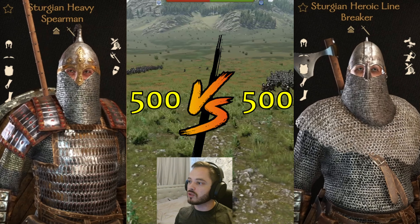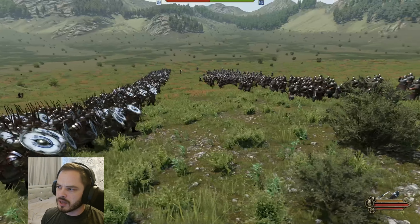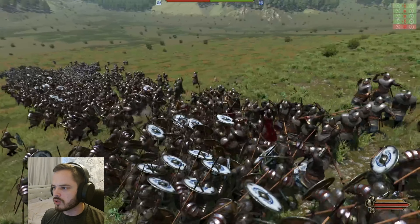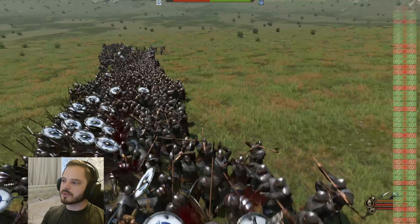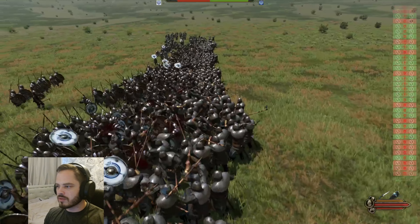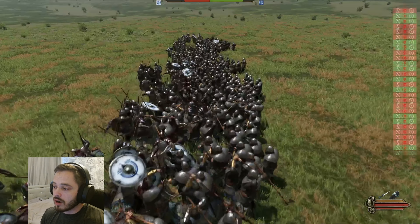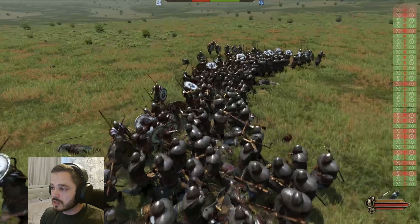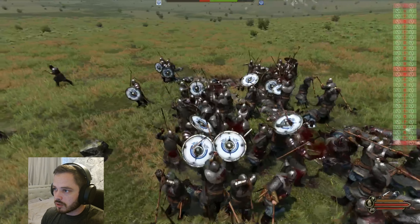Next we've got the Sturgeon Heavy Spearman. These guys have a two-handed spear, but for some reason in this battle they're using their shield and one-handed sword. If you had a shield and a spear, it'd be much easier to make a shield wall and stab the spear over the shield. But this isn't real life — this is a game, and the AI just runs in headfirst with no strategic thought and simply dies.